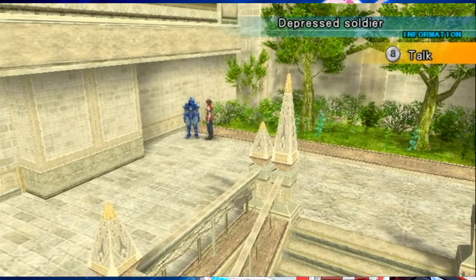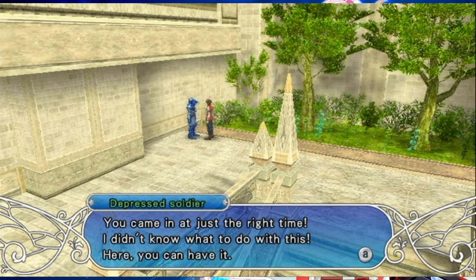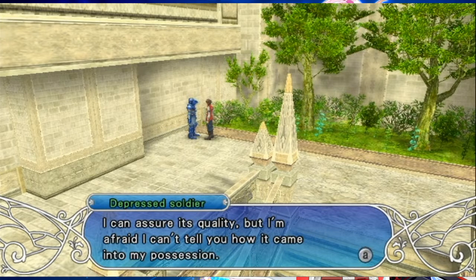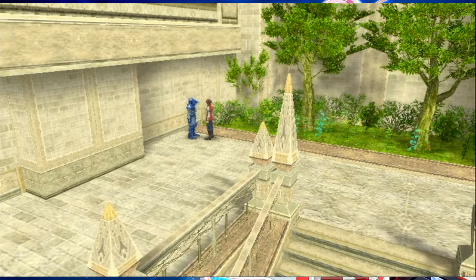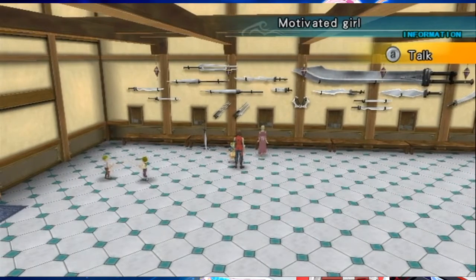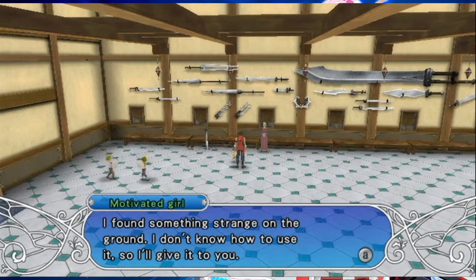In the industrial zone, talk to the Depressed Soldier: 'It came at just the right time, I don't know what to do with this, here you can have it. I can assure its quality but I'm afraid I can't tell you how I came into it.' Insight Leaf. In Zamuel's martial arts school, talk to the Motivated Girl: 'I found something straight on the ground, I don't know how to use it so I'll give it to you.' Full Liquid.